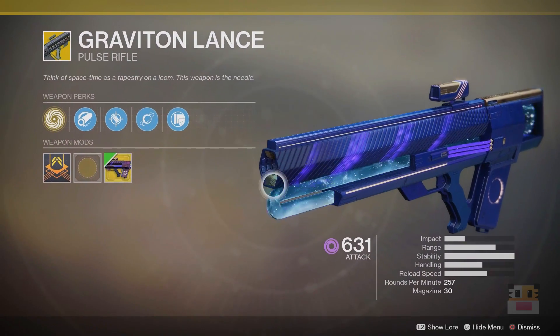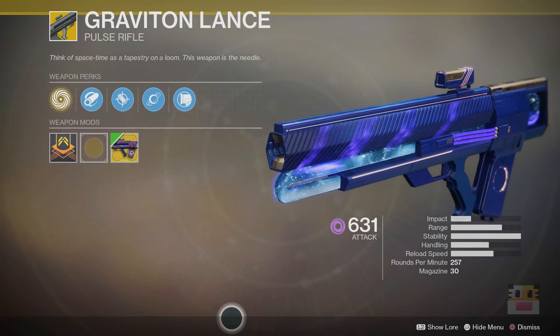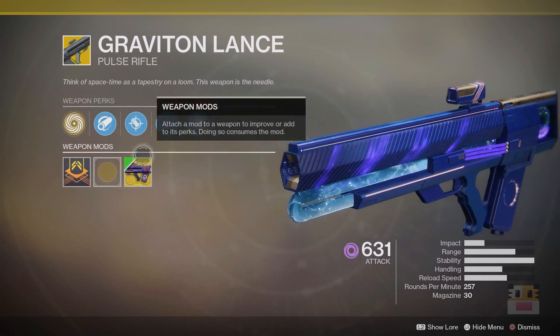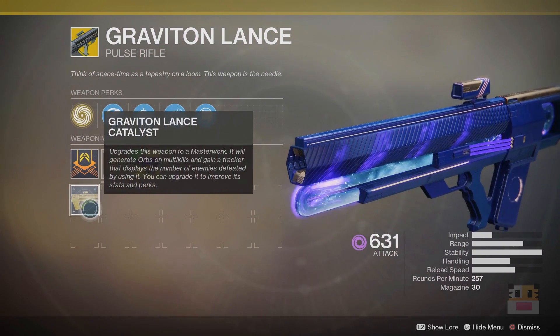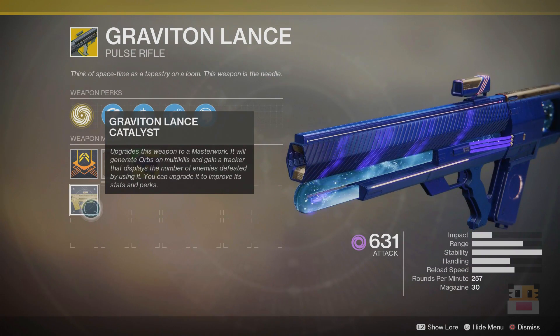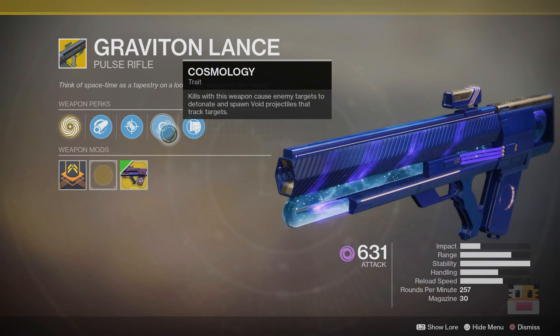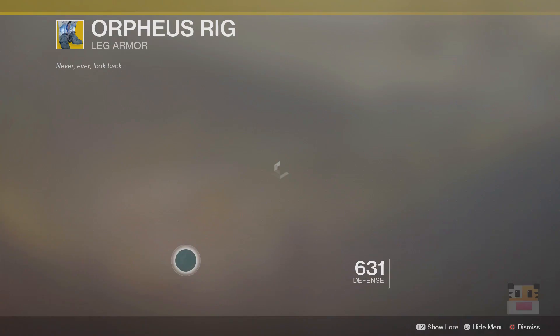This weapon was very powerful in PvP but it never really had a place in PvE. Honestly, with the nerf from Forsaken and the buffs to new weapons, this weapon has fallen from grace — it's really not that good and you should ignore it. The catalyst is also the most annoying thing in the entire world: it gives you better aim assistance which is great for PvP, but you also have to get 1,000 Cosmology kills, which is a lot.